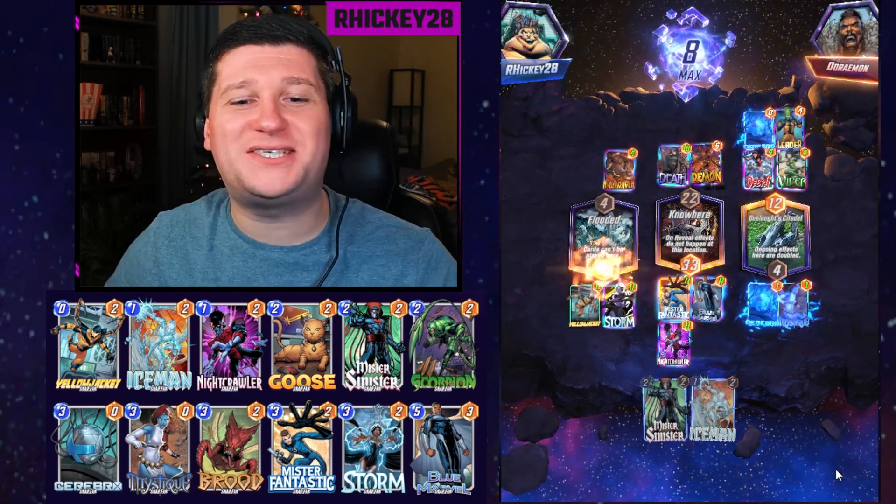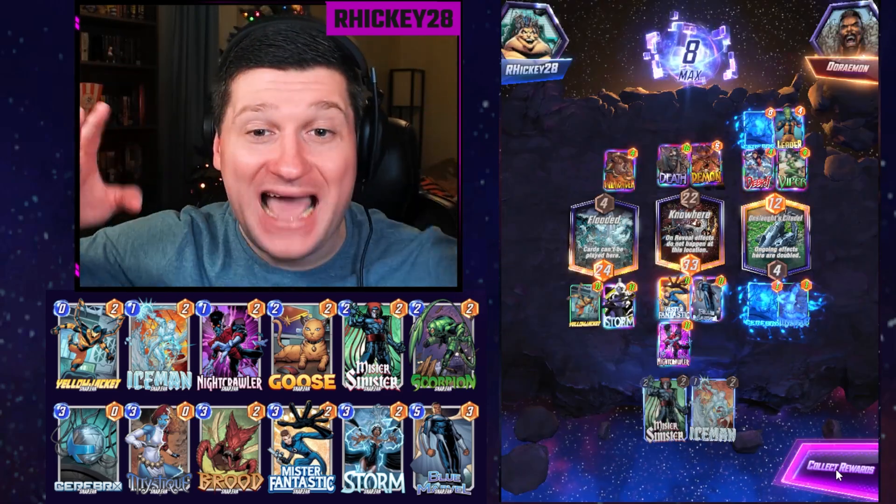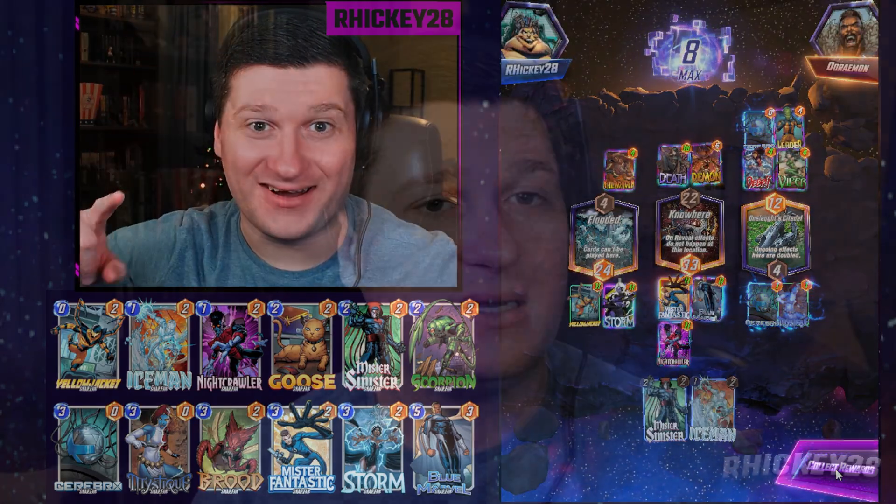Eight cubes — we beat Death and Leader. That is our Cerebro 2 guide on how to build an early pool three deck with a chance to go infinite, as long as you properly snap and retreat. It's been one of my absolute favorite decks since I got Mystique. If you enjoyed the video, please give it a thumbs up, subscribe to the channel, and thank you so much for watching — I hope you have a wonderful rest of your day.